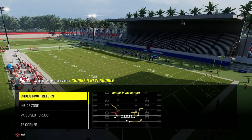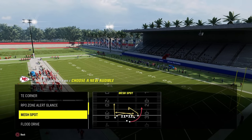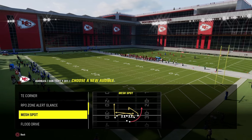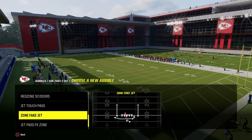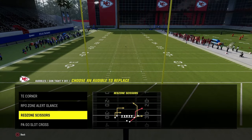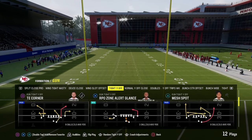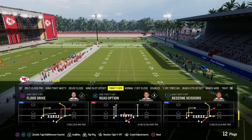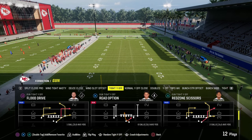We also have PA go slot cross and red zone scissors. You can put anything you want in that back slot — the mesh spot is really good because you have a nice fade route on the left and a running back wheel. But the best bang for your buck is probably the red zone scissors play. Our base play we'll come out of pretty much every single time is flood drive — it's an incredible power play and it really makes this offense tick.